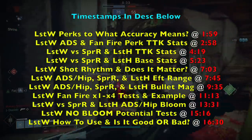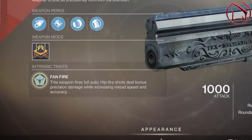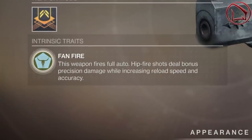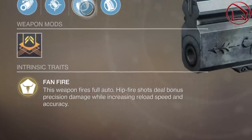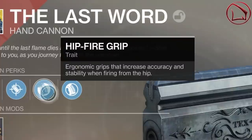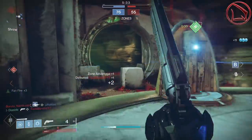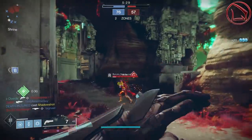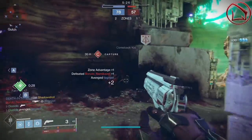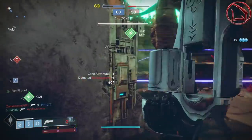As I mentioned, Bungie nerfed this thing, but before we get into that, you have to understand the way it's meant to function, and we can see this through the weapon's perks. It has a very unique perk called Fanfire, which states that this weapon fires in full auto. Hip fire shots deal bonus precision damage while increasing reload speed and accuracy. There's also a perk called Hip Fire Grip, which increases accuracy and stability when firing from the hip. Fanfire and Hip Fire Grip are going to proc at precisely the same time, giving a symbiotic relationship that increases reload speed, stability, and accuracy.